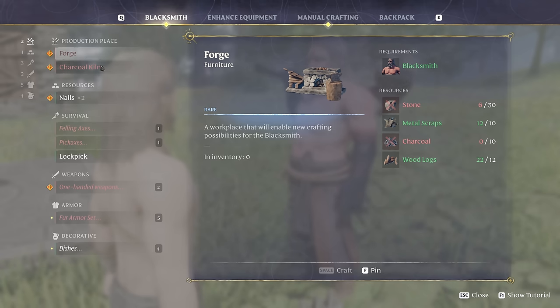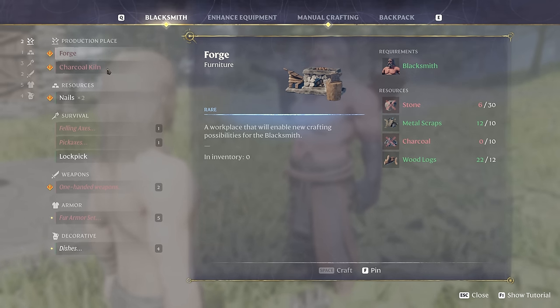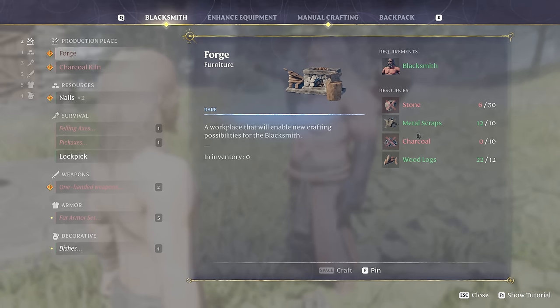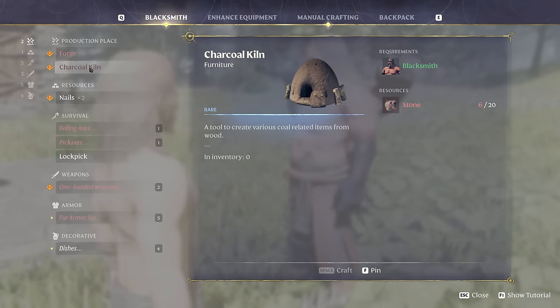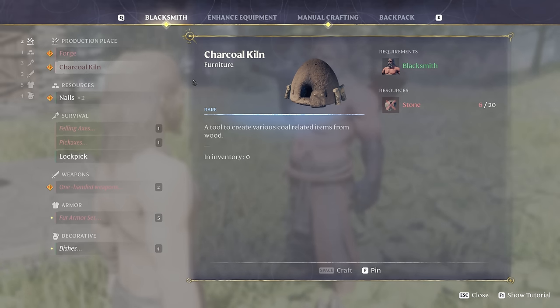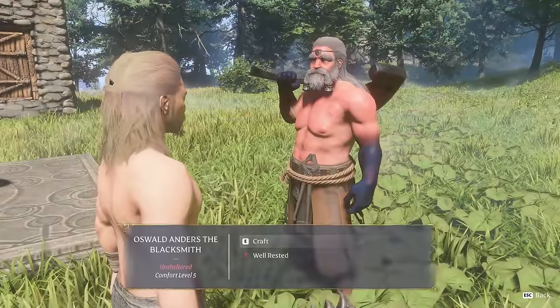Let's start by grabbing a lot of scraps we need. We need a lot more stone, and we need charcoal which we haven't found yet. So we're going to have to go and find all of that. I'll need a charcoal kiln - we make that with stone, burn some wood, which makes charcoal. So let's grab as much wood as we can.